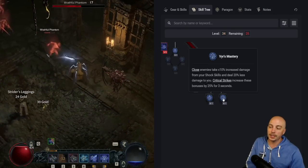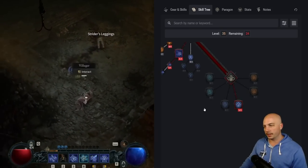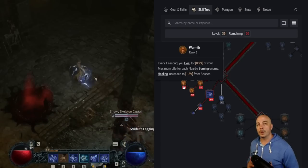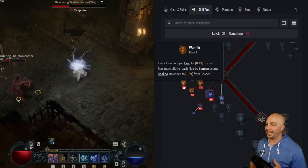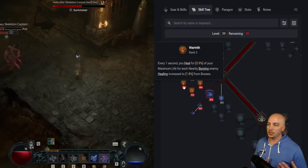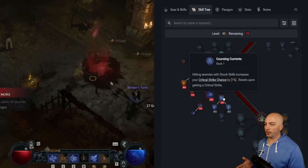With Fire's Mastery: close enemies take 10% increased damage from shock skills and deal 20% less damage to you — a great option for this build. Put one point into Endless Pyre to reach the next node, then pump three points into Warmth. Warmth is one of the only ways on the Sorceress to heal without chugging potions — it heals almost 1% of your max health for each nearby burning enemy, increasing to 1.8% for bosses. It can bring you back from the brink or save your potions.